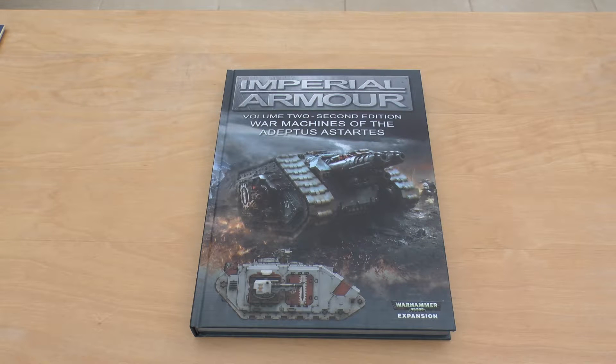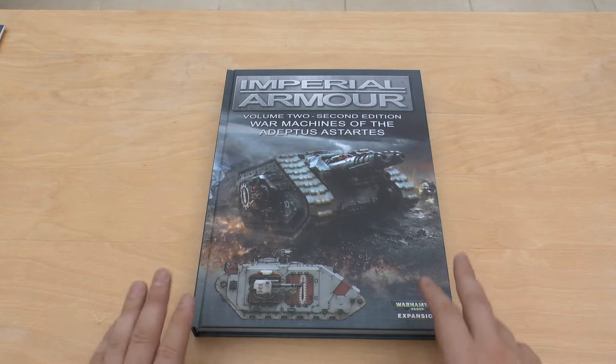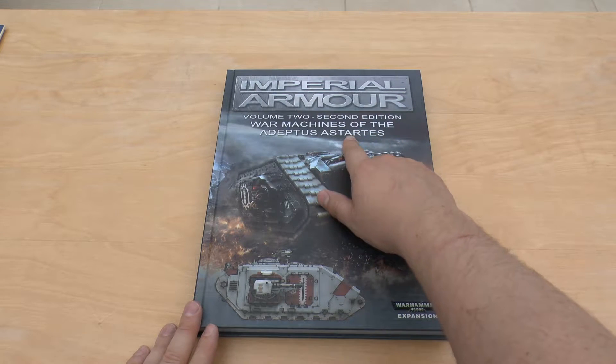Hello and welcome to this extra video. I said I'd bring you the initial impressions of this book and here it is. So this is the Imperial Armour Volume 2, Second Edition, War Machines of the Adeptus Astartes.